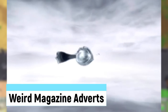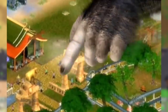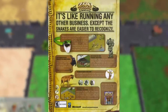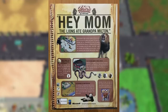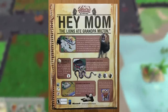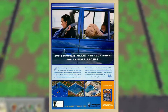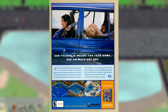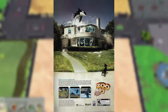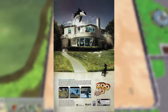Weird Magazine Adverts covers the various odd print advertisements for the games. One has the headline: 'It's like running any other business except these snakes are easier to recognize.' An even stranger one reads: 'Hey mom, the lions ate Grandpa Milton. Rest in peace Milton, he'll be missed.' Another for Marine Mania just has an elephant seal chilling in a car next to a baby — a massive hazard. The final one features a whale flying out of a roof, which is absolutely wild.